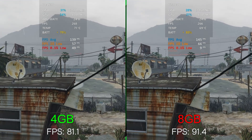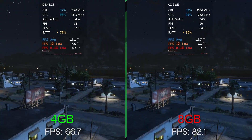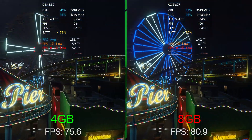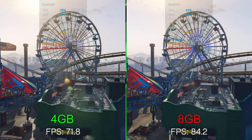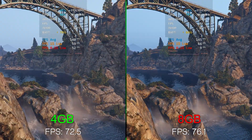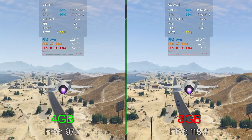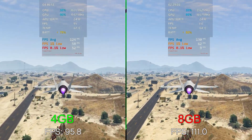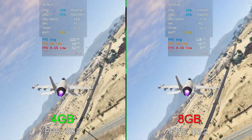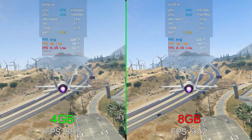Moving on to GTA 5 at 1080p. Our averages are a little higher on the right, as well as the 1%, however we are at 9 fps for the 0.1%. Looking at the frame time graph, that looks like it was just an initial stutter. Here we're flying the jet and it's still at 9 on the right for the 0.1% — let me know if you see any additional stuttering on the right versus the left; it looks about the same to me.